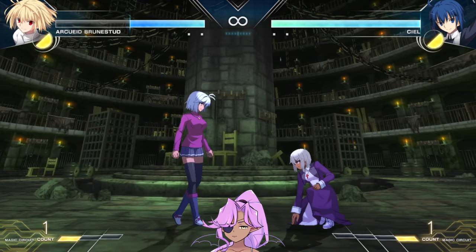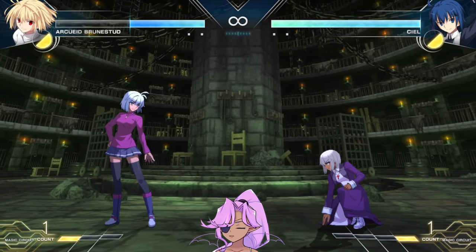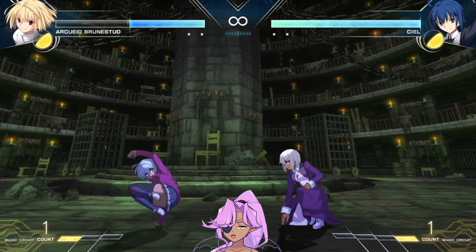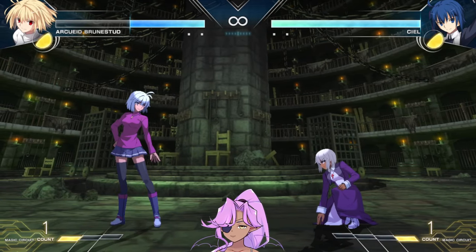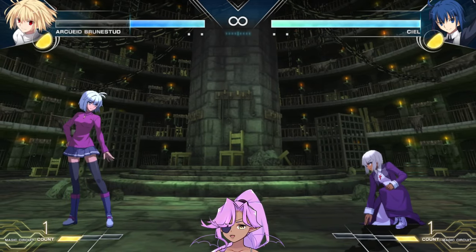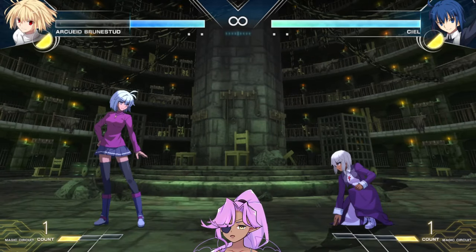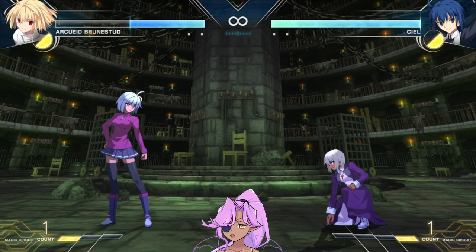Then you have 2A — standard 2A, fast. Just 2A. Her 2B is special because it really shrinks her hurtbox when she gets all the way down to the ground. So if you're seeing people jump in the air and air dash at you, you can use 2B as a pseudo-anti-air, because instead of doing a DP, which I'll get to later, 2B actually shrinks her hurtbox and makes it kind of hard for them to try to jump in on you.